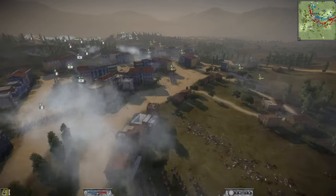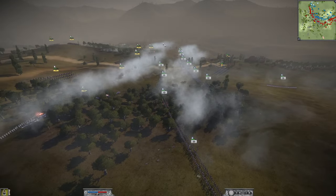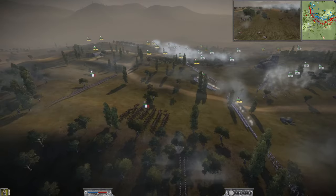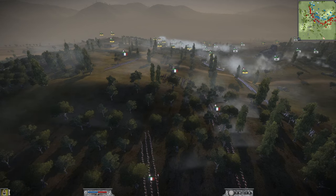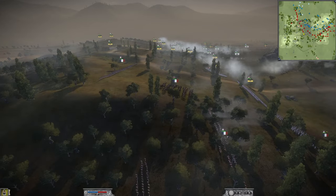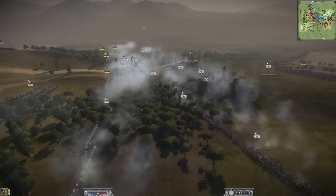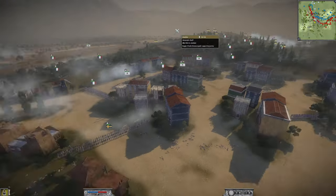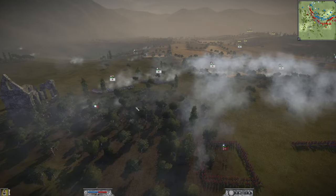The Ottomans and Swedes are extending the lines and the French and Portuguese are going to have to retreat in the middle. Here come some Prussian advances up the middle and the Austrian player is already buckling. The only way to save yourself when a big flank happens in an online battle is to push the other flank and create a straight line rather than a big encirclement. If the Austrian player had beaten back the Prussians and just created a straight line the other way, that's the only real way to save yourself.